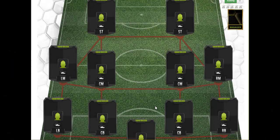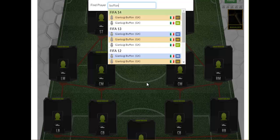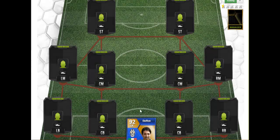All right guys, so now we are on to the actual best Juventus squad builder. We are in the 4-4-2. Now obviously we've got the spotlighted Gianluigi Buffon — we have his FIFA 13 version, his 92-rated Team of the Season card.